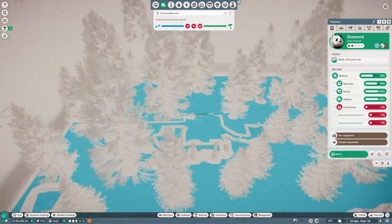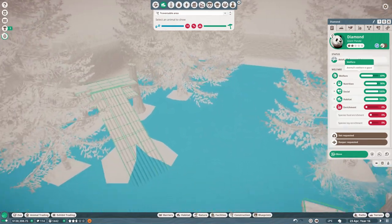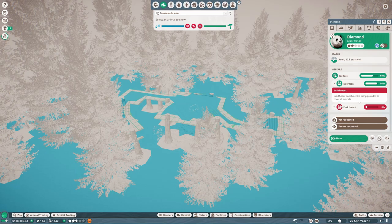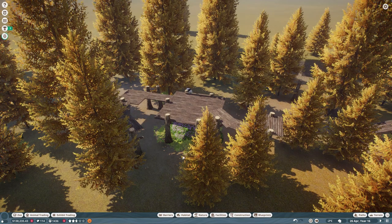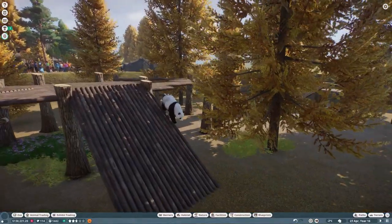Checking the habitat - they can traverse the climbing structures, that's what we want. At least most of them can. Still struggling with this one - maybe it's just the position. Let's try again. Well at least it's nice scenery! They can climb up some of it - they've got the main climbing frame. It's a little annoying they can't climb all of it but we'll get some toys in here as well.